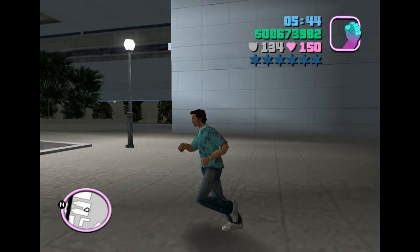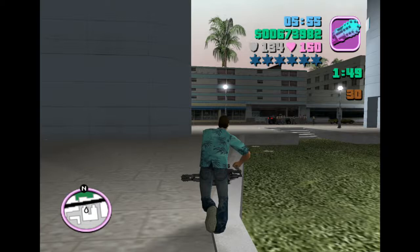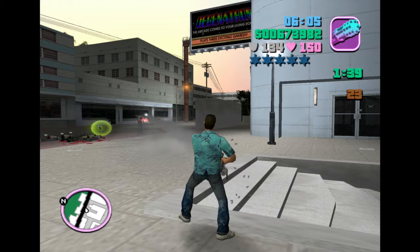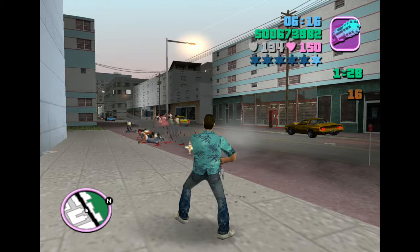Rampage number 20 is at the Vag Finance building and tasks you with killing 30 gang members in two minutes with the minigun. The minigun in the PS2 version does not have any aim whatsoever — you essentially point it in the direction you wish to fire and the game will figure out your aim for you. This makes the minigun a bit trash. It can cut people into shreds but as you can see they dive out the way, and it is a little bit awful. For this rampage it's not too bad but in some later ones it does get quite bad.